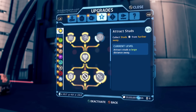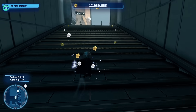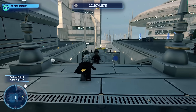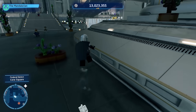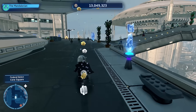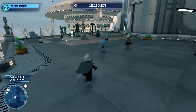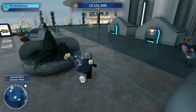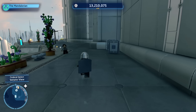The attract studs perk is very very good — I recommend everyone get this as soon as possible. When upgraded to level three it attracts studs from a large distance and siphons all studs within a big radius straight to you, so you don't have to run around collecting them. Having this perk fully upgraded completely counteracts needing health upgrades, because if you ever do die, when you respawn this perk will siphon back all the studs you lost. I completely avoided extra health upgrades and was much better off spending kyber bricks on this instead.